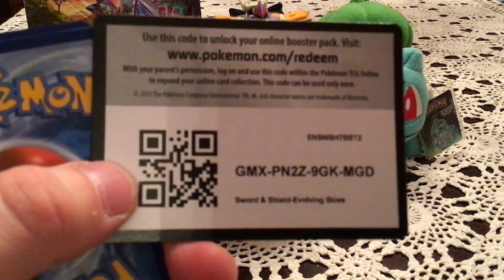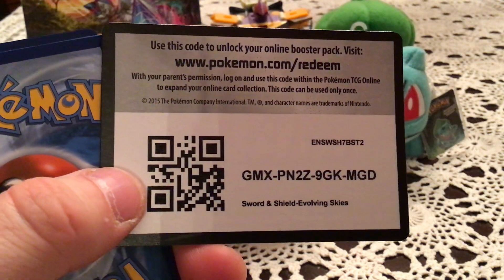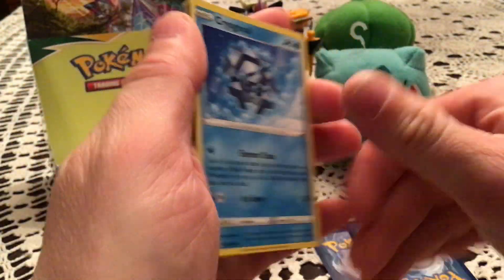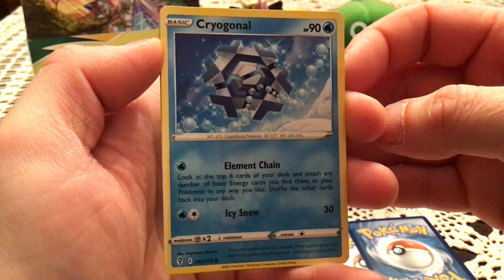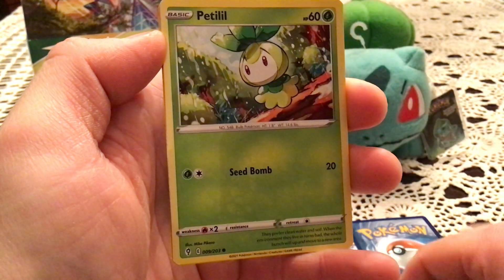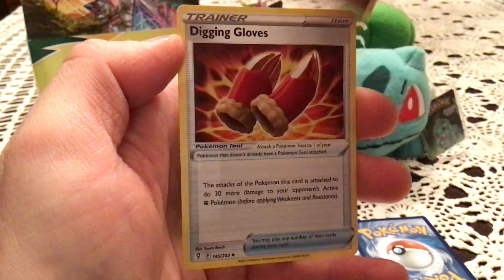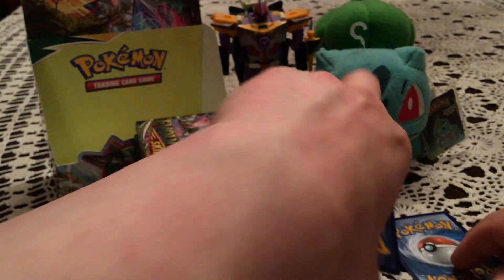We'll start by focusing on this code card. I'll be trying to give out at least half the codes in each part — so nine in this half. In the first half I gave out twelve. The first pack has Cryogonal, Petilil, Venonat, Drowzee, Scraggy, Swoobat, Digging Gloves, and Stormy Mountains reverse.